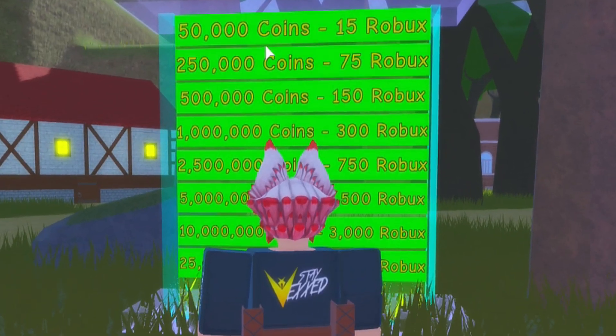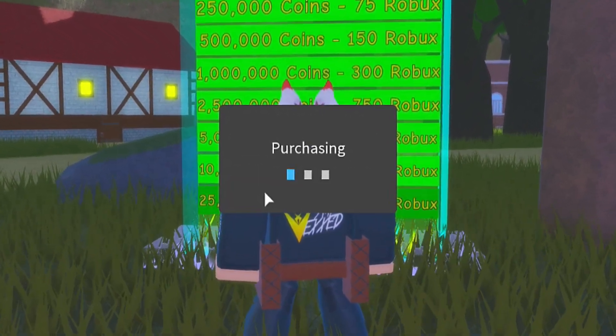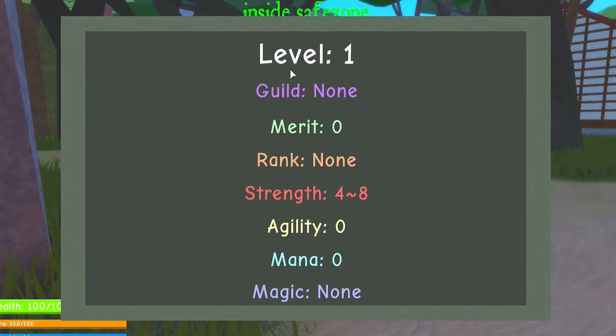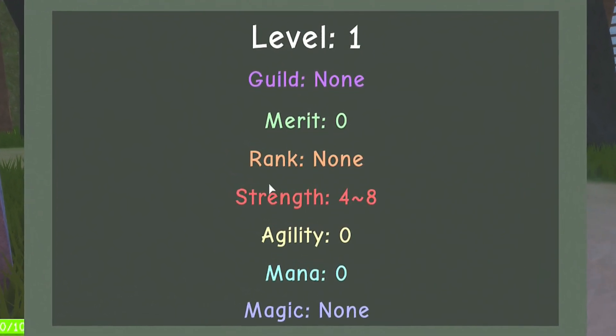It's not a leaderboard — it's actually stuff that we can buy with Robux. I have zero coins, so I'll buy half a million and see how good this is — might have just been a waste. If we click the stats button in the lower left-hand corner, we can see all the different stuff: our level, guild, which is pretty nice. I want to see how the guild system works in this game.